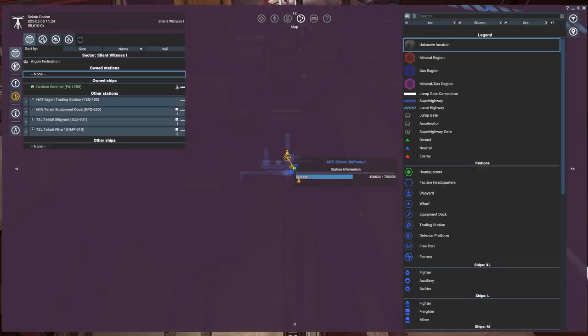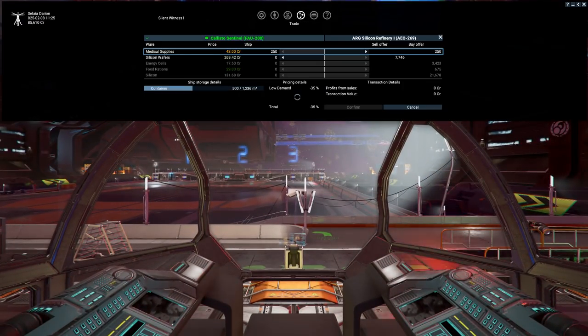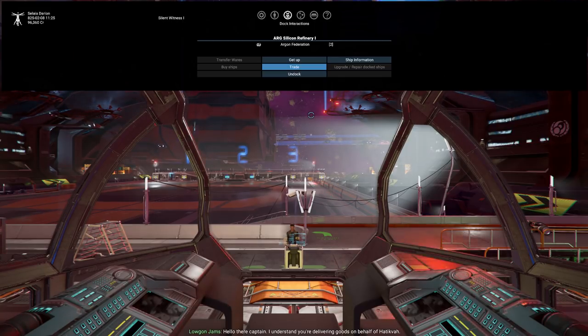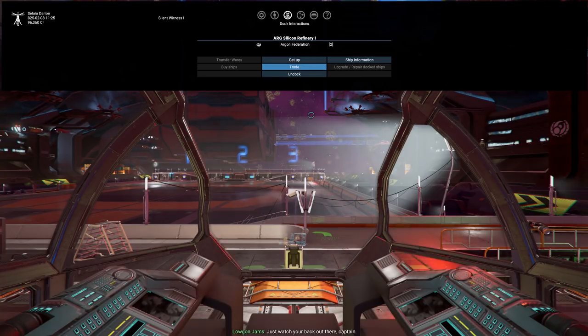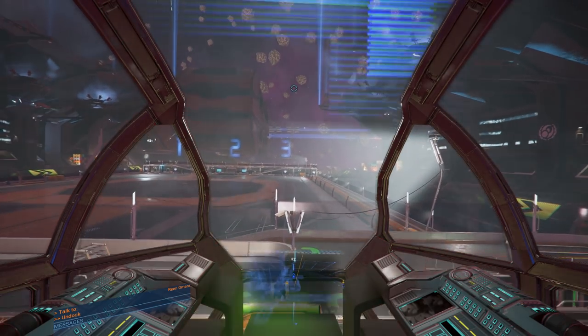Our mission is to deliver goods. So we go to trade and we've got our 250 units of medical supplies to offer to the station, waiting for the trade to finish. A station voice says: 'Hi there, I understand you're delivering goods on behalf of Hatikva. Please stand by while we run some checks.' Did Hatikva put cocaine in our medical supplies? Apparently not — they're happy to see Hatikva move away from sketchy dealings. So apparently we may be working for the cartels who are going straight — which might be a bit of a problem. All we have to do now is go back to Reen — kind of a fetch-and-go quest.